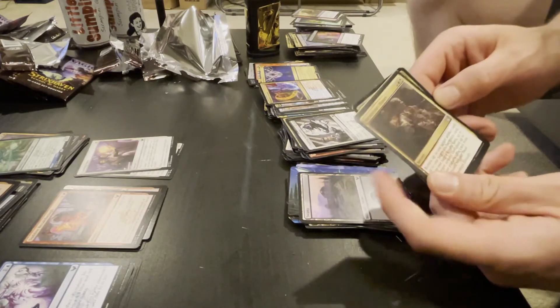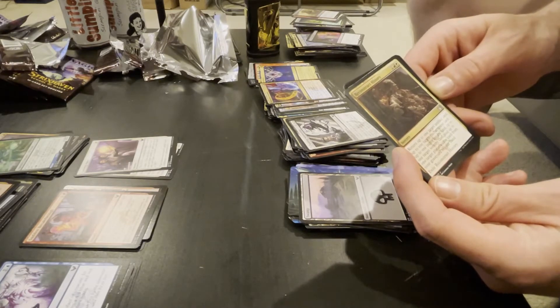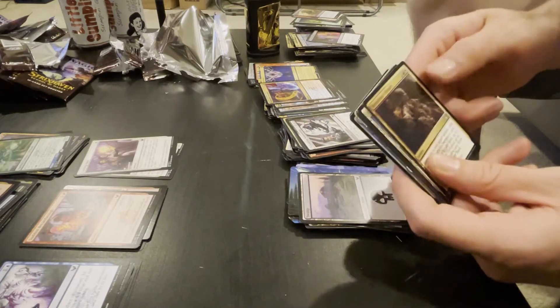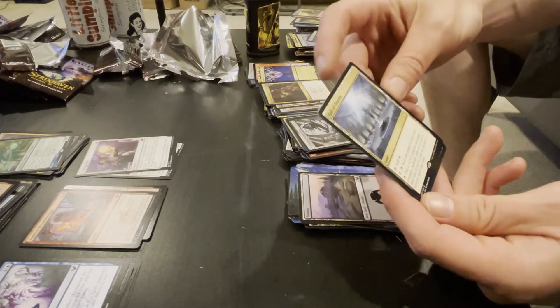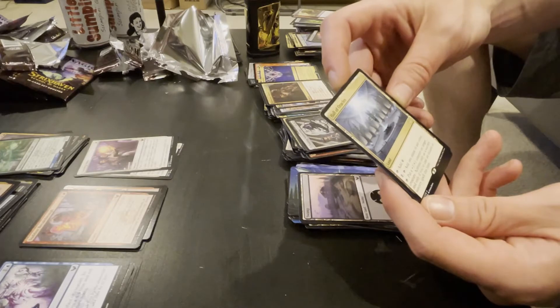Reconstruct History — cool theme, can't rewrite history. The rare land — the rare land is always good. Tap for a color, pay a color, add one of you — so it's a filter land, which is cool.